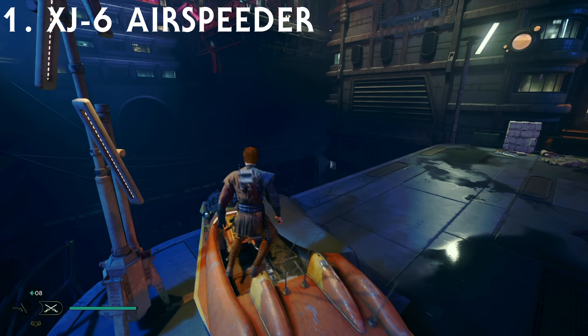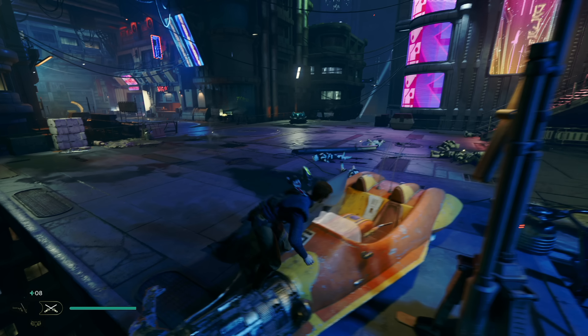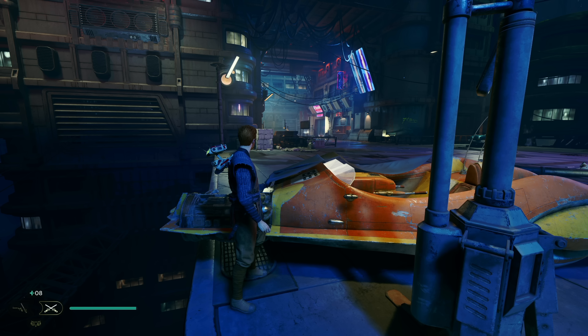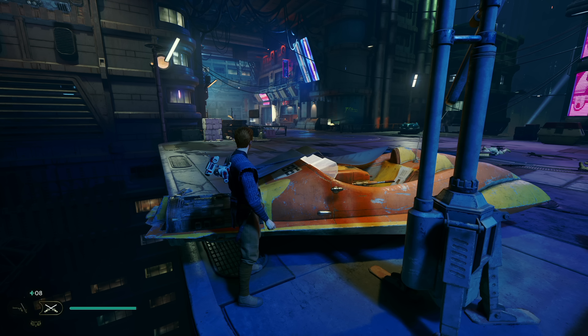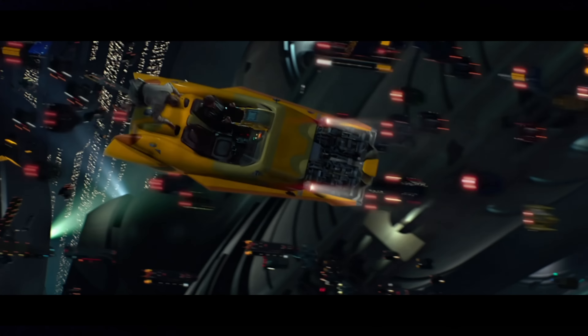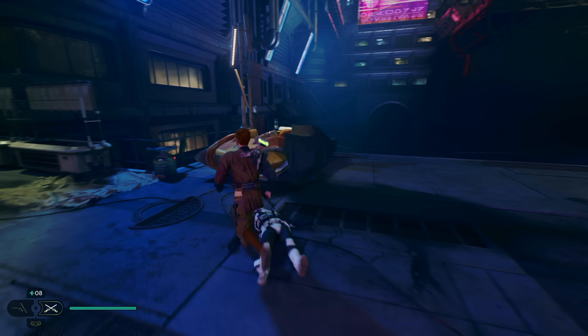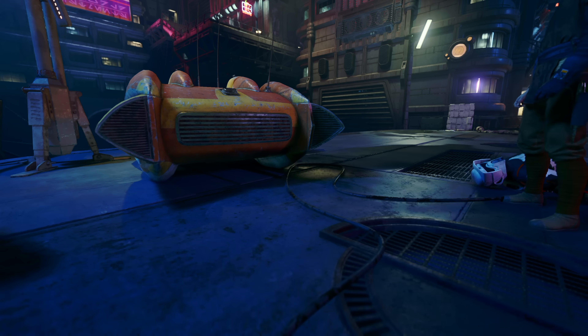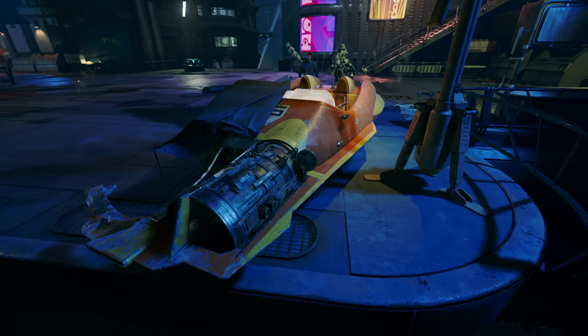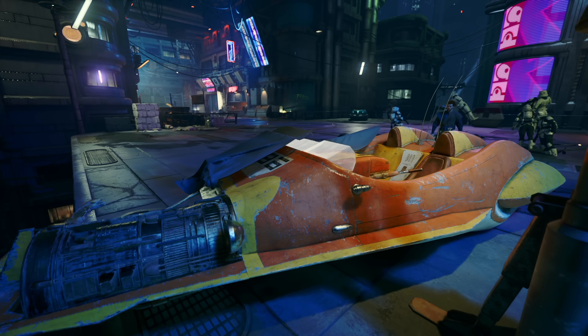The first Easter egg here that I absolutely love is the XJ-6 speeder that is located in the Coruscant underworld — you can also find one on Koboh — but the one that was very striking to us was on Coruscant because it took us straight back to Attack of the Clones, particularly the sequence in the Uscru District where Anakin hot-wires a custom XJ-6, and then Obi-Wan takes over that XJ-6 airspeeder and lands it right outside the Outlander Club where they both chase Zam Wesell. What I love about this Easter egg is that the speeder on Coruscant is covered with a tarp, so you might miss it if you're not paying close attention, but if you dig in there and look under that tarp you can see it is a very similar speeder.